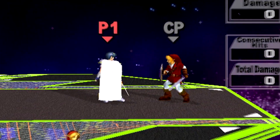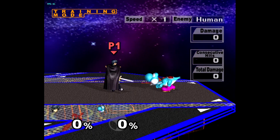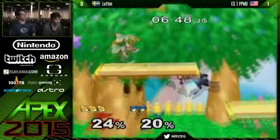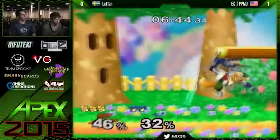Marth also has the longest non-tether grab in the game. He combines this with his top-tier dash dance and wavedash to create a very potent ground game, walling his opponents out with safe aerials and whiff-punishing unsafe approaches with dash dance grab.